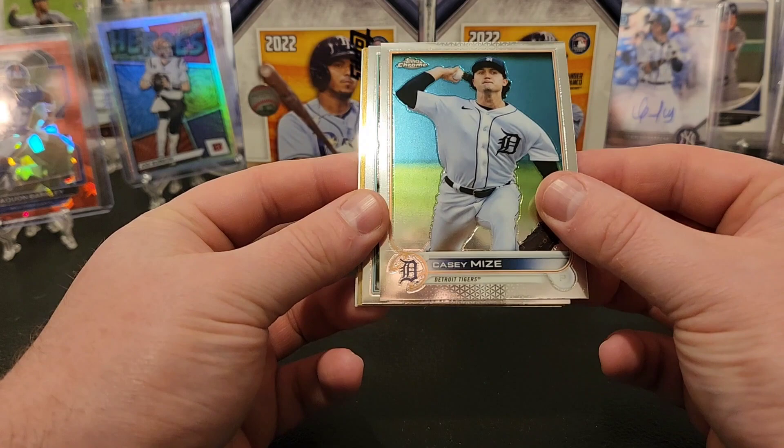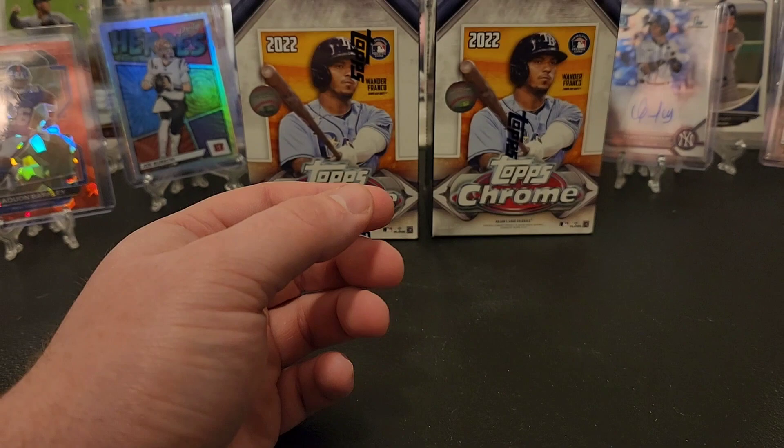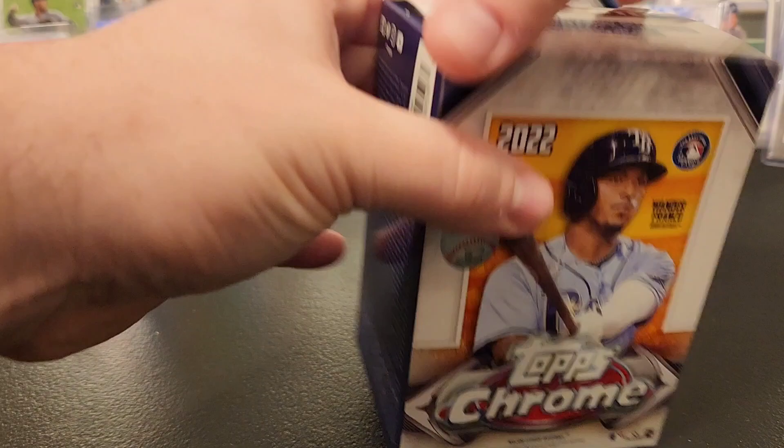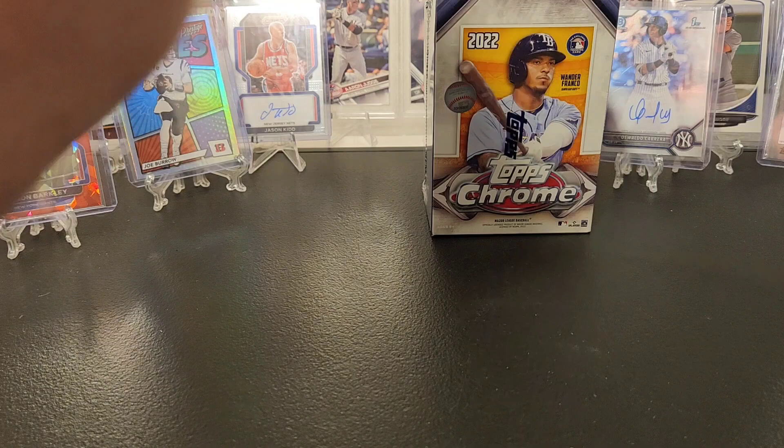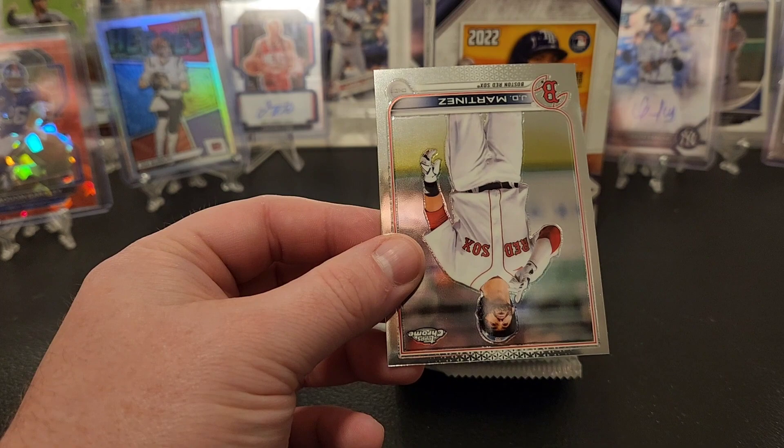Casey Mize. Jared Kelenic just came back up and hit a home run the other day, I think. Got a Jarren Duran on the 87, and Luis Robert. Well it's down to two - hopefully we can do a little better. Sounds like Update is going to be where it's at for all this and the big three as it were. Got Cal Raleigh rookie, hit another home run. Carlos Santana, refractor of Jack Flaherty, and we got a JD Martinez.